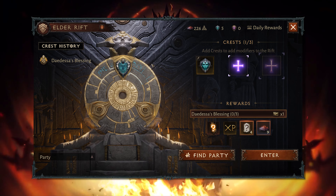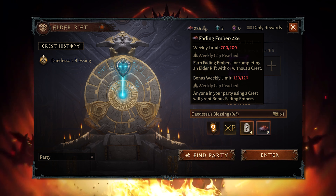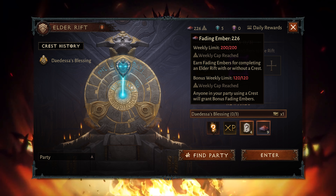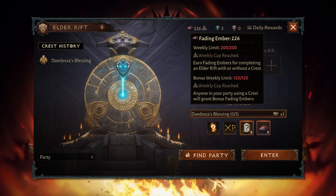Well, Fading Embers is a material that drops whenever you do an Elder Rift. You can get up to 200 by yourself without requiring any party play at all, but there is also another 120 that you can earn, also weekly, when playing with players who are using crests — making up a total of 320 earnable Fading Embers per week.